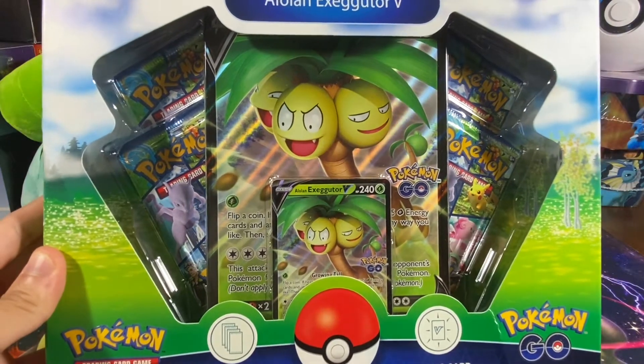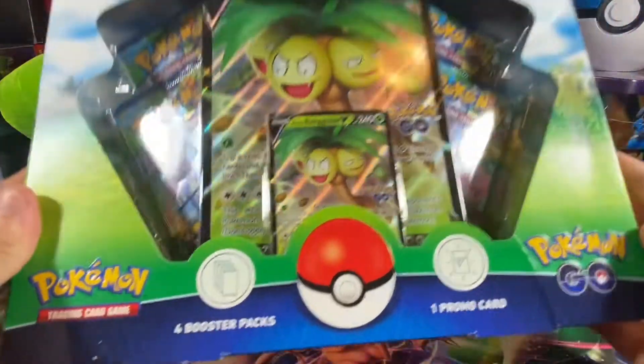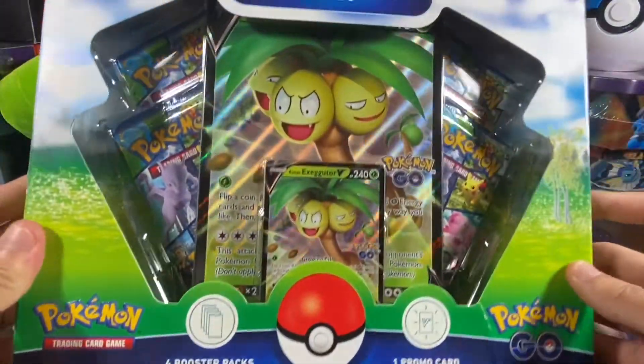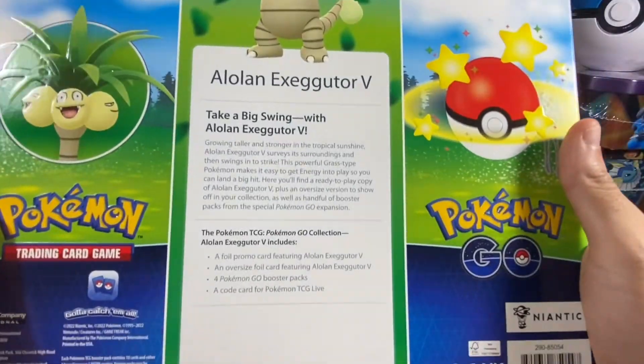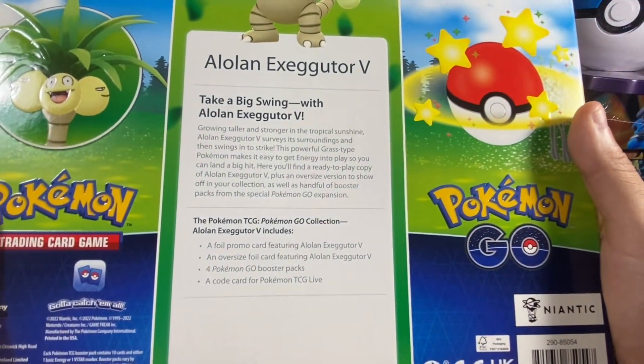Hopefully my lighting is a little better. I did some adjustments with lighting in the room, and already I think it looks a lot better. But essentially this is the Eevee and Exeggutor V. It has a card, and I believe it has four packs in it. Yep, four Pokemon Go packs.